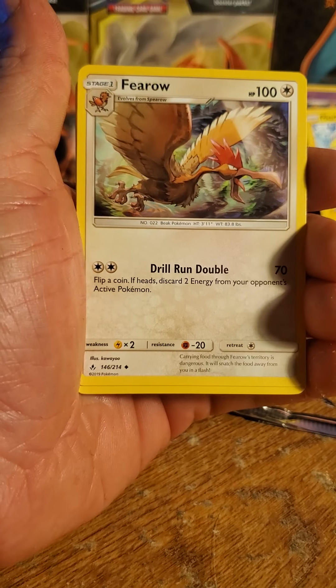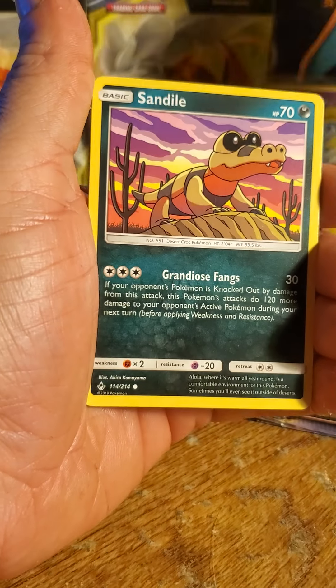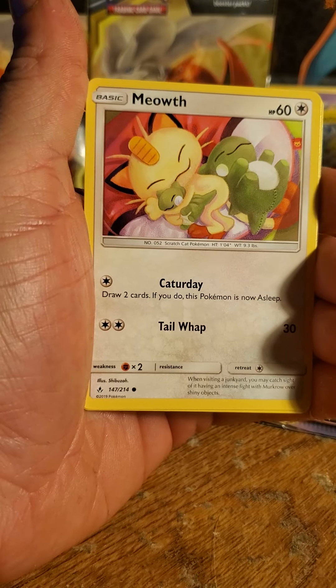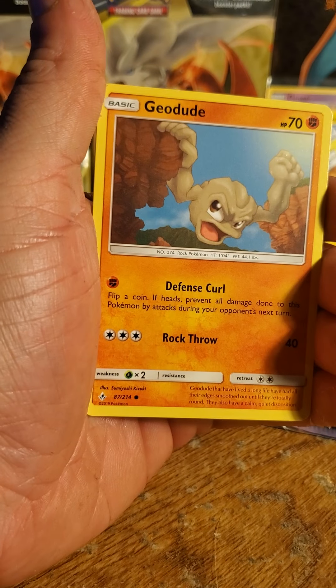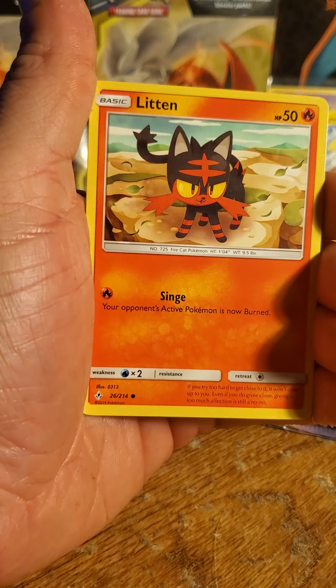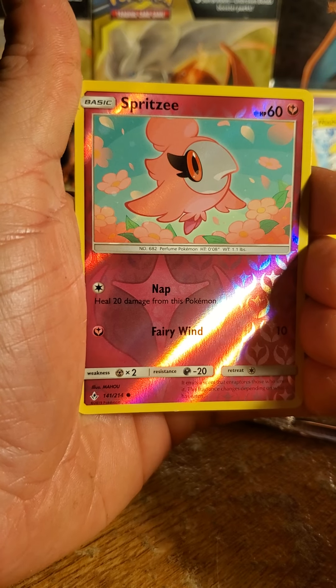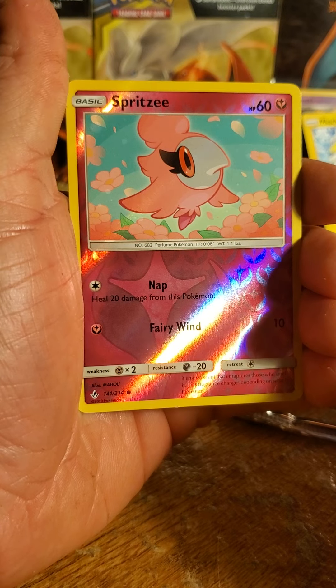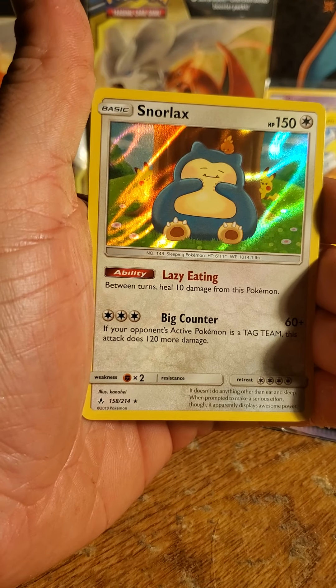Metapod, Farrow, Graveler, Sand Isle, Meowth, Grubbin. Man, this pack looks very familiar. Geodude, Litten, a Reverse Spritzy, and a Holographic Snorlax!